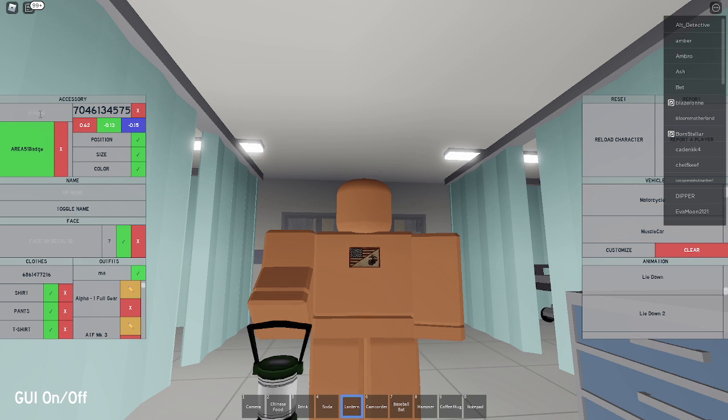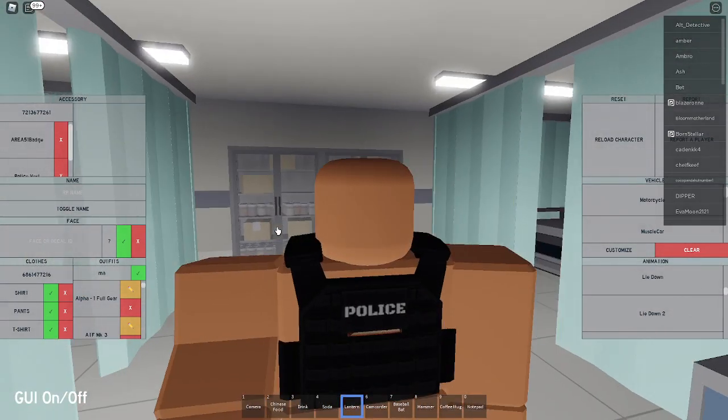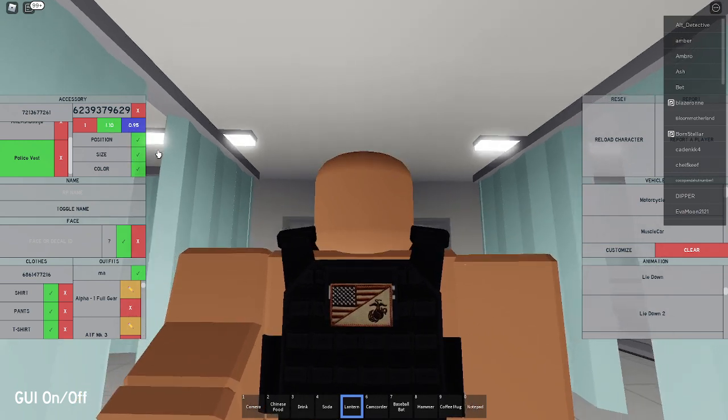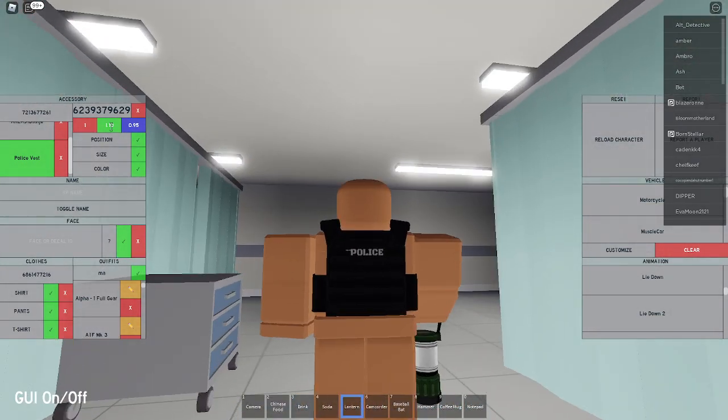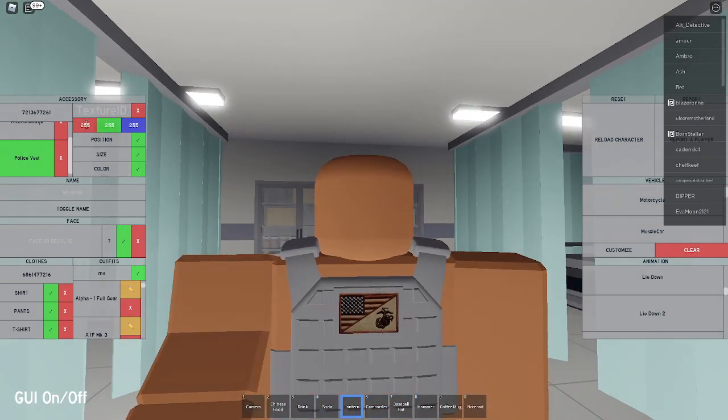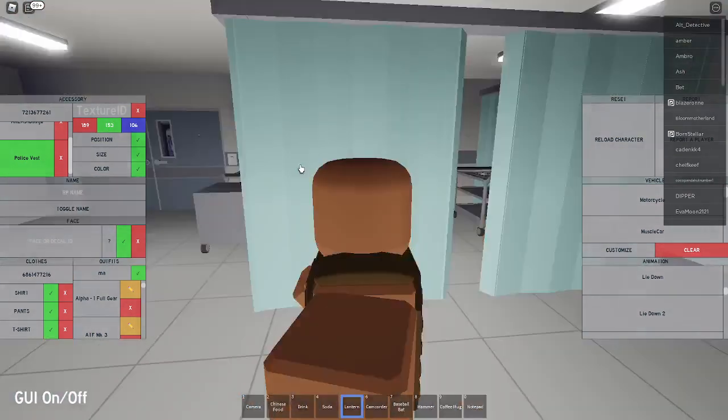For the main vest piece, you're going to put in the code 7213677261 — it's going to be the police vest. They added vests back. So this is going to stay 1. You're going to set green to 1.10 and blue to 0.95. Now set the position to 0, negative 0.10, and 0. Remove the texture and set the color to 1.89, 1.53, and 1.06. It's going to give it this brown color.